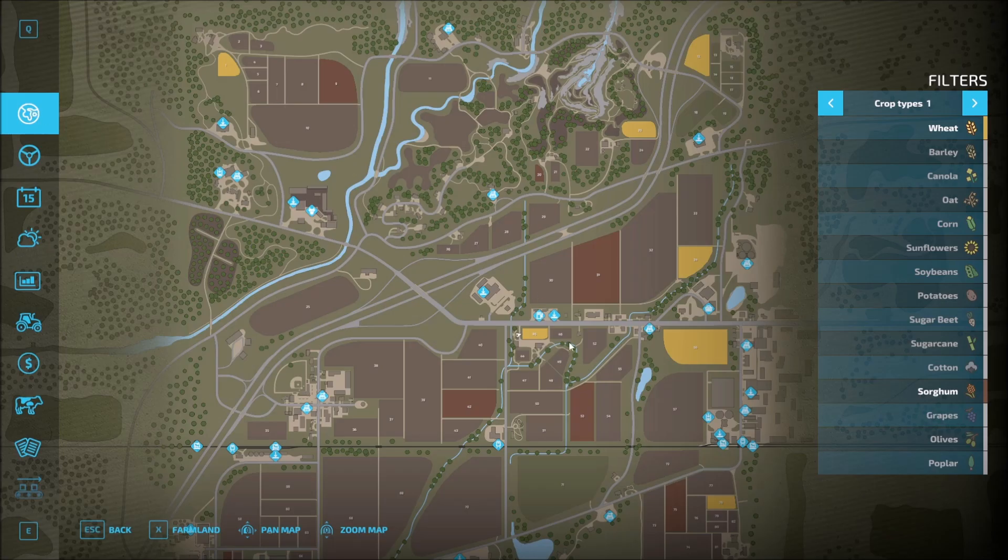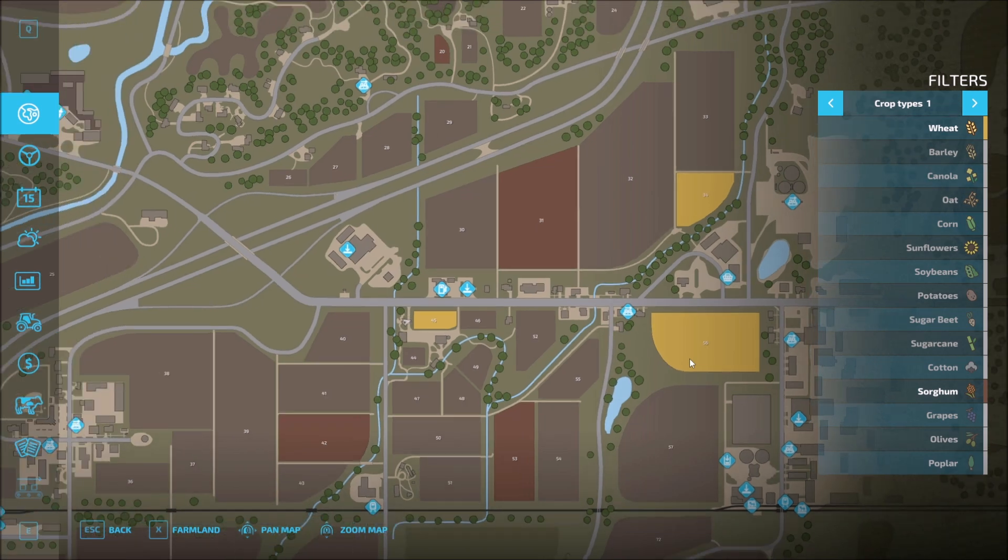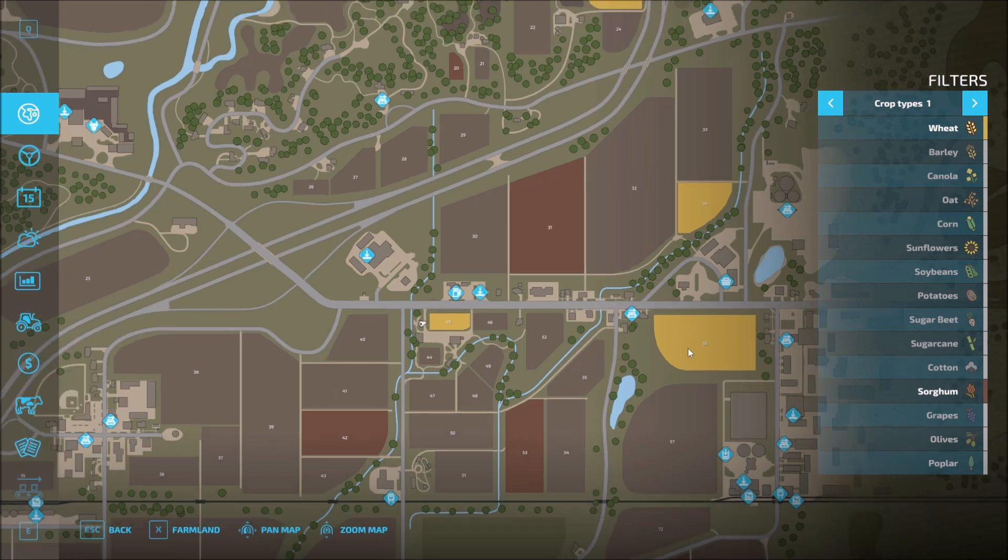So right now I'm liking this area. That is field 56 — it's pretty centrally located, it's near the bakery. It's a nice size field; the shape, not so much. But let's go ahead and see how much we need for this.